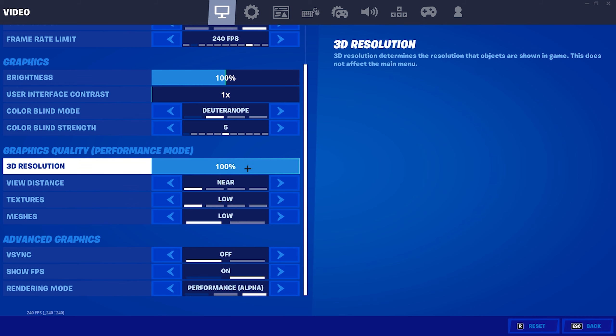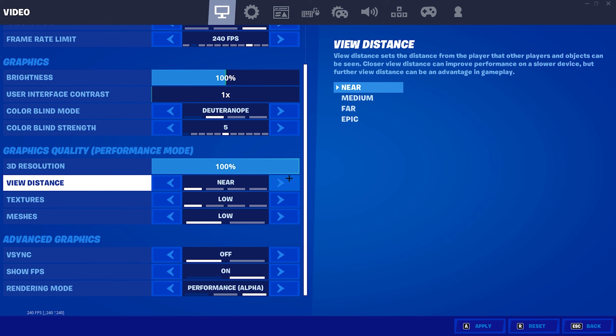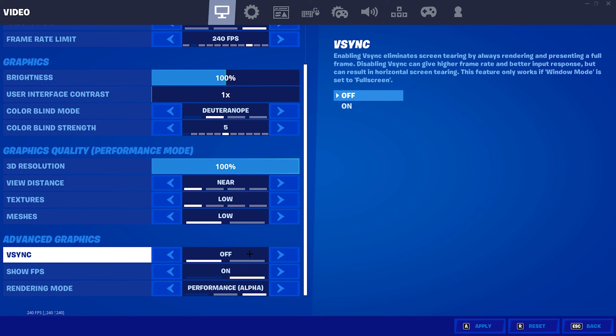Moving on to graphics quality — I use performance mode so not all settings will be available. If you have a bad PC and need more FPS, I'd recommend putting your render scale somewhere around 66. Do not put it below 66 because it will make your game look really bad. Make sure all your other settings are on low or near low.